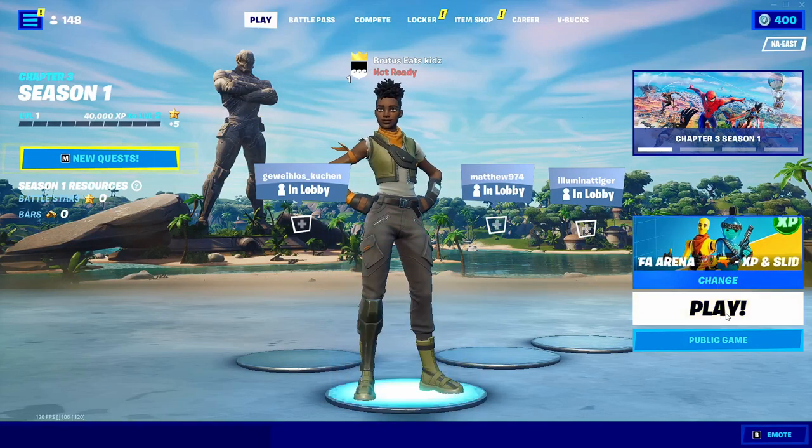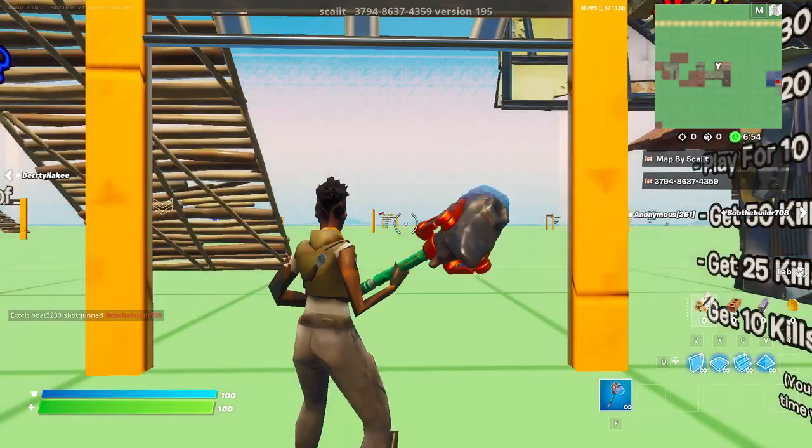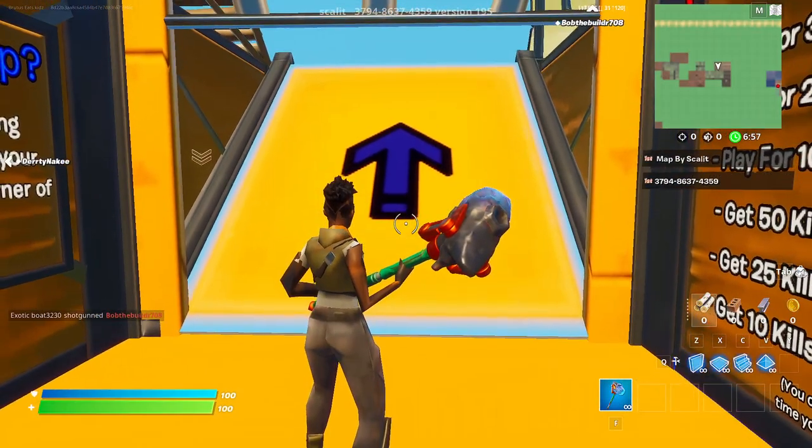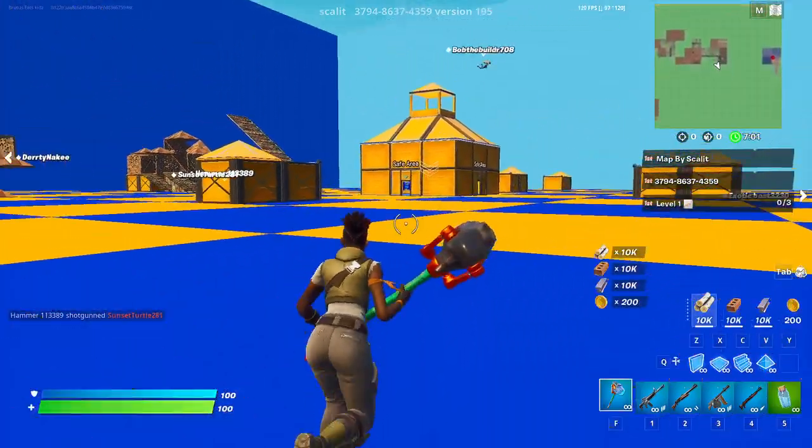Then you want to click on play and load into this map like this. Now once you load in here, go up here and go over to this safe area right here.